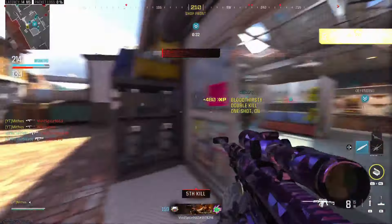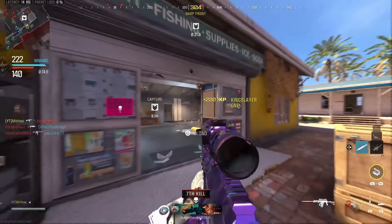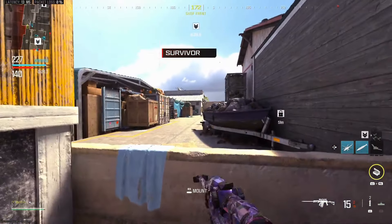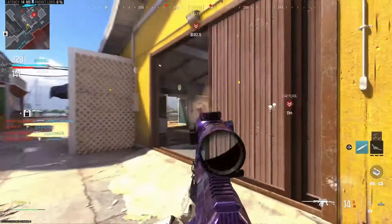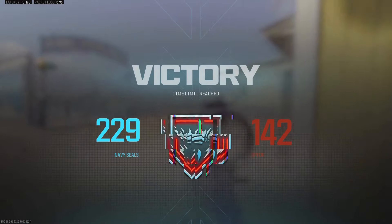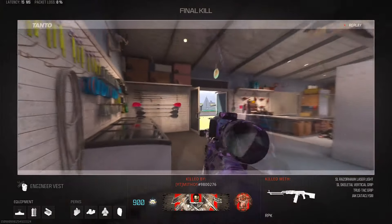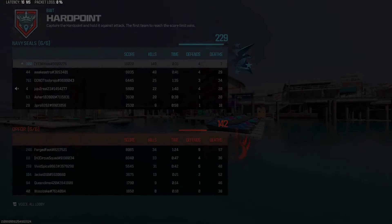I know they keep spawning here — let's see. What the fuck is going on with my aim? Call my helo in. Let's see if they spawn over there — nope. Collateral right there — boom. I forgot to call in the MGB. I was literally telling myself the whole game to call in the MGB. But it is what it is — I got a collateral right there at the end. That was a good game, GGs.